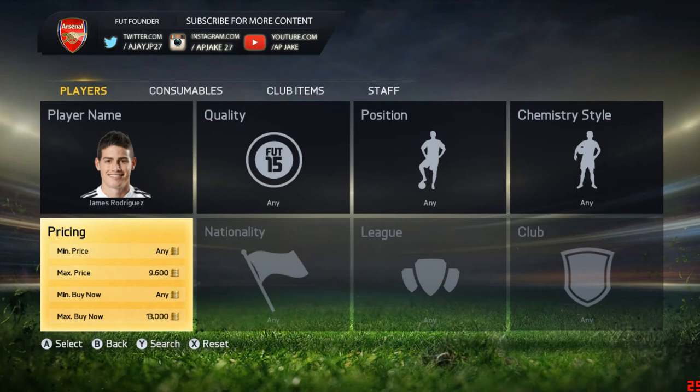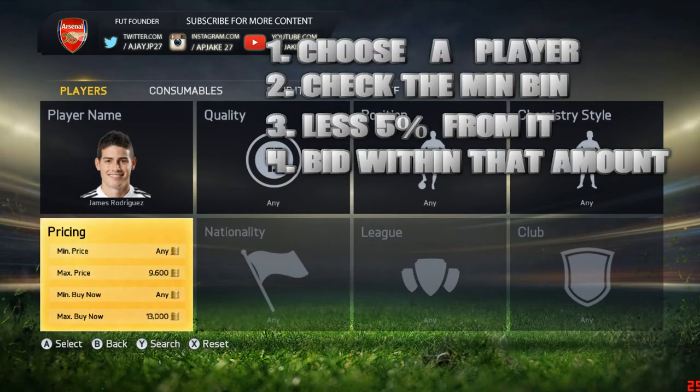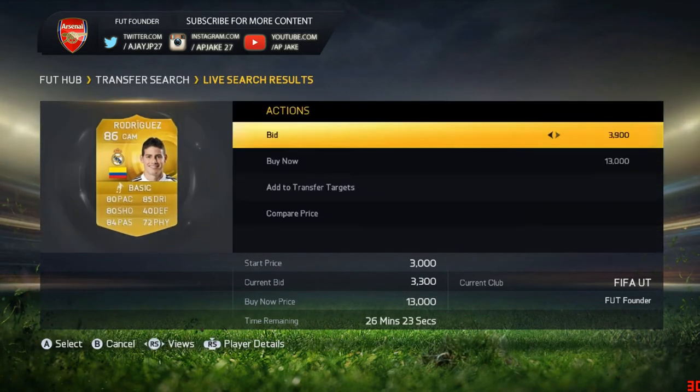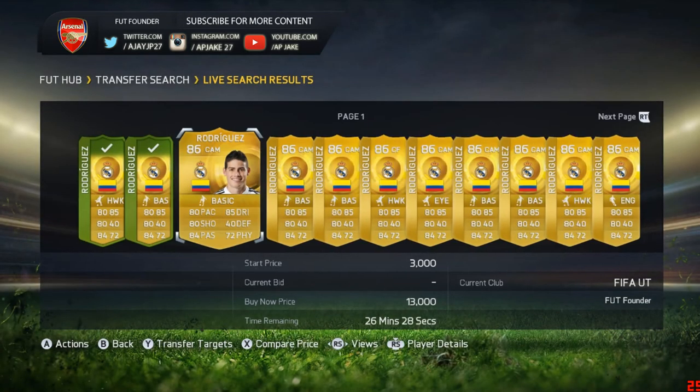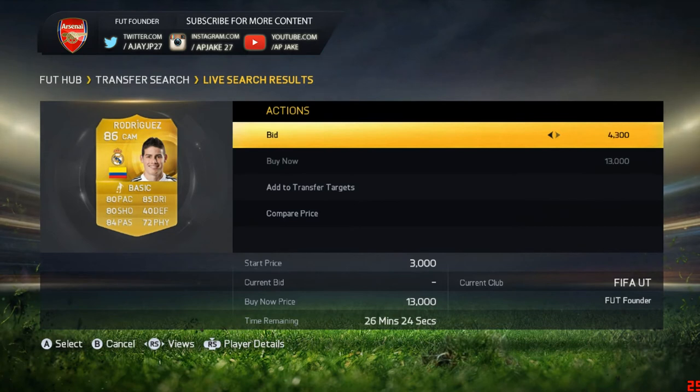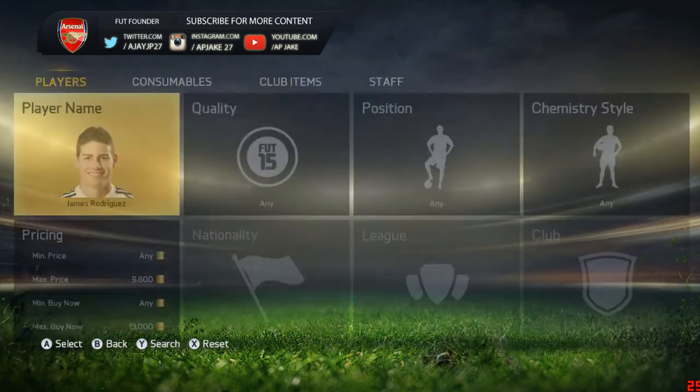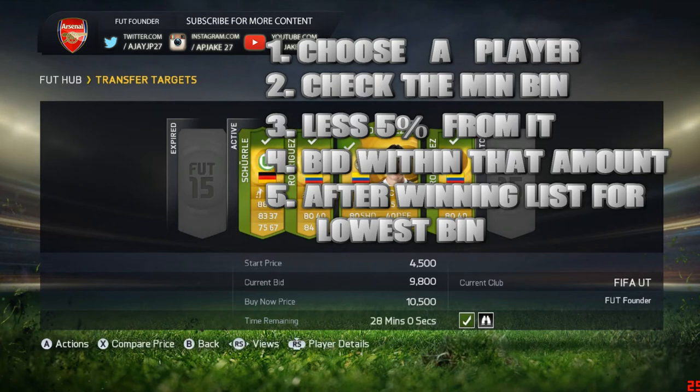Step one: choose a player. Step two: check his maximum buy now and less five percent of the max BIN, and put that in the maximum bid. Then hit search. It pops up with results, so you pay 9,500 or 9,600 based on what you get. There are a lot of players here — let's bid this one for 9,500. This one hasn't been bid on yet, so it's a very easy method. We'll bid this one for 9,500.